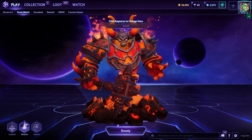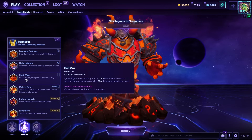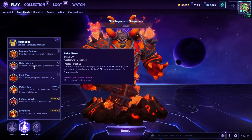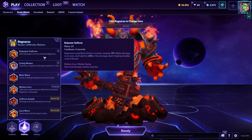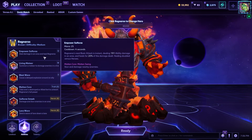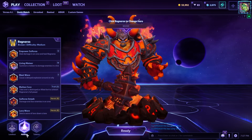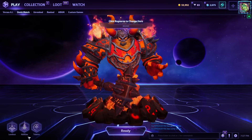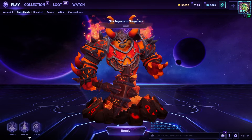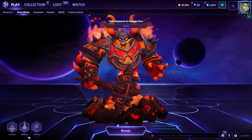He has three very distinct builds that are all focused around his base abilities. Blast Wave is his E ability, Living Meteor is his W ability, and the build we are playing today is focused around Empower Sulfuras. This is the build I have played the least for Ragnaros, and I was surprised how much of a learning curve it had. I hope you guys enjoy today's game — please hit that thumbs up button and let's get into today's match.